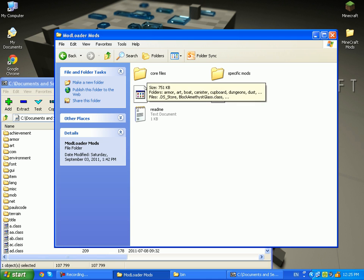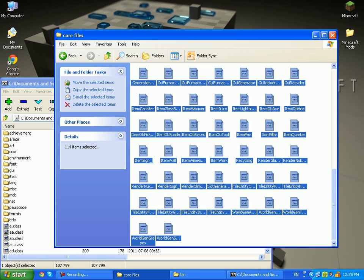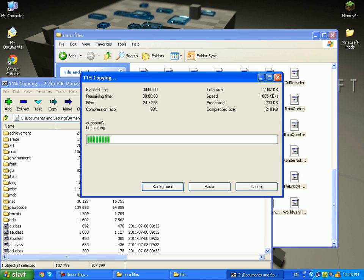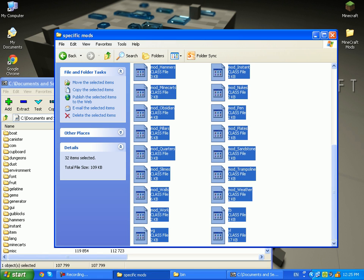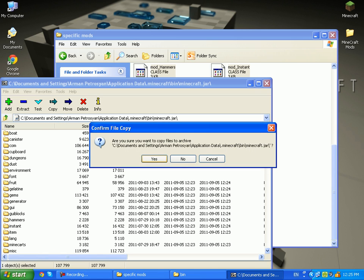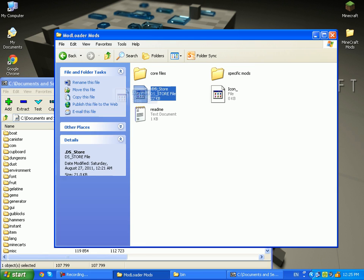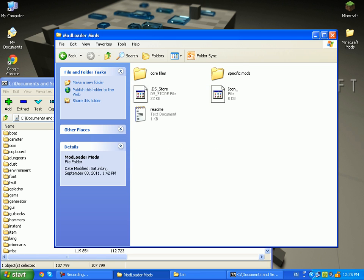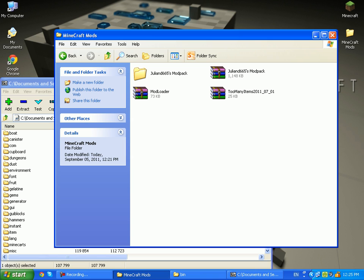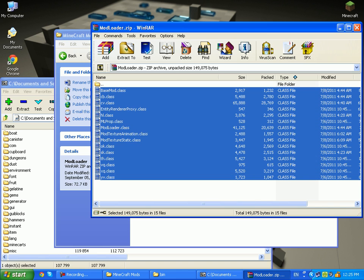Go to core files, highlight everything and drag it inside. Press yes. Do the same with the specific mods — you don't need to drag DS_Store. Go back and open up the rest — mod loader — highlight everything and drag it inside.